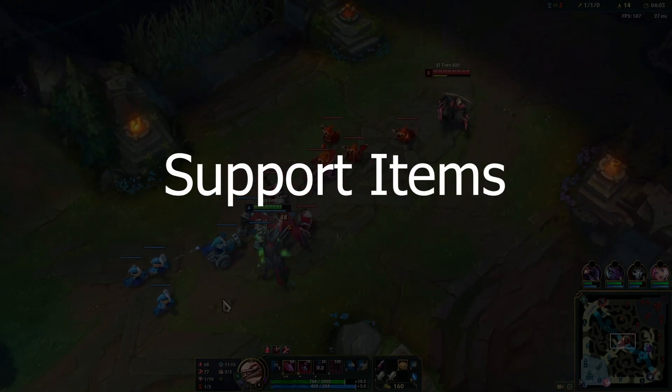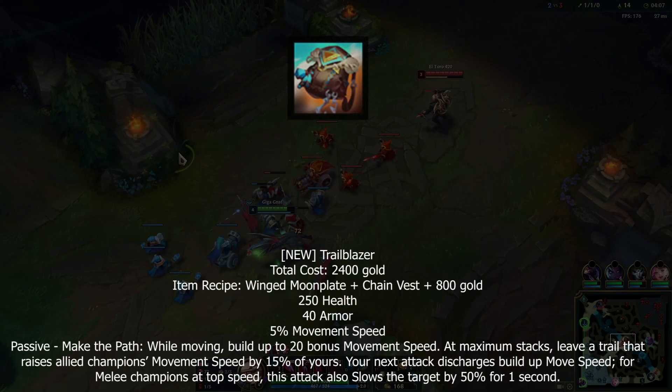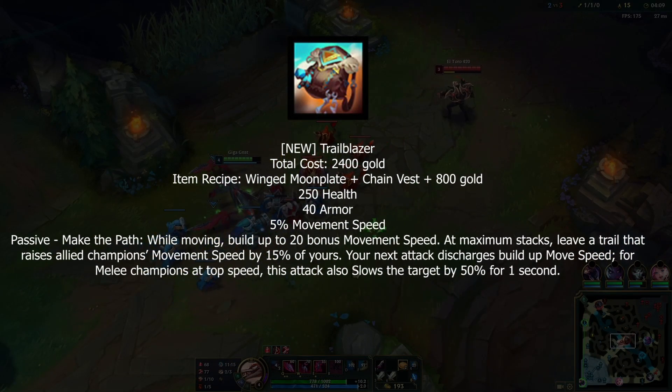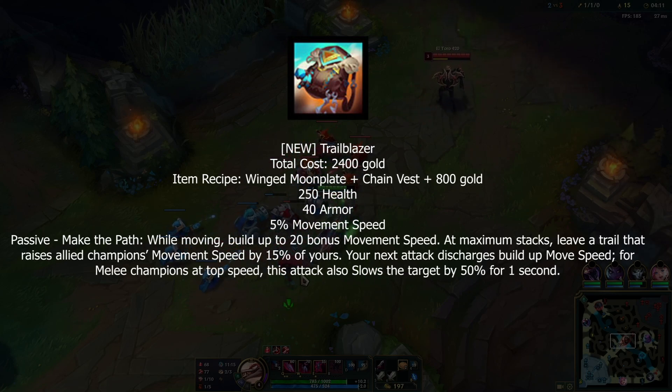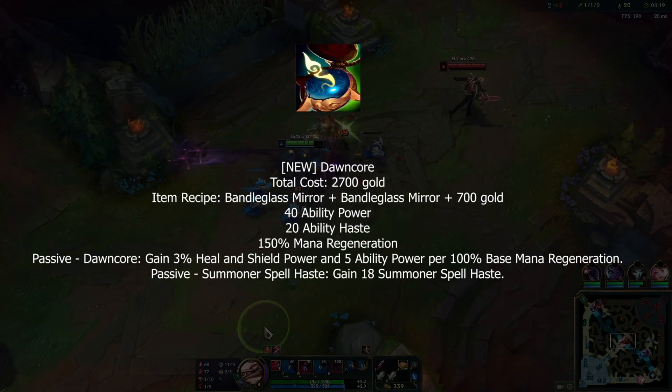That was a lot for one item, but it's really the longest we'll cover today. For new support items, first up is Trailblazer — gives you health, armor, and movement speed, with Elixir of Iron's passive where allies following you gain movement speed. Good for engage champions to let your team follow up.